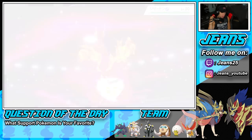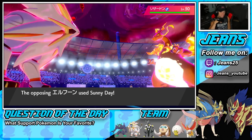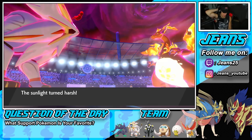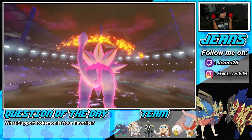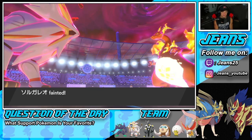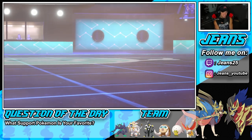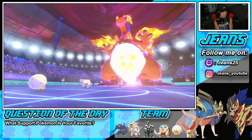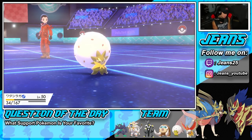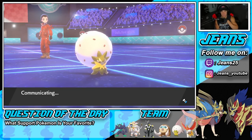Sleep Powder connects on Charizard after the fact — if he has a Charti Berry the sleep powder timing still works in our favor. Another Wildfire coming in though takes out Solgaleo, even through the Assault Vest. That hurts. Solar Power is going to keep chipping. I have to go into Ho-Oh and I think I just Sacred Fire to take out the Wimpod, or do I get after the Charizard?